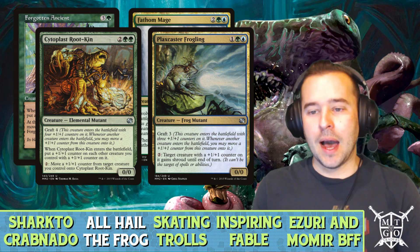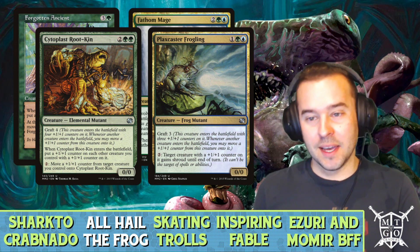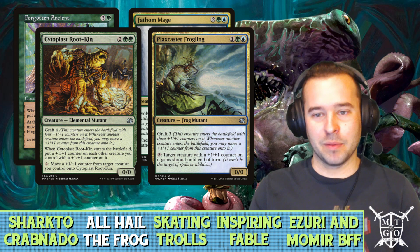Plaxcaster Frogling: another way to protect our creatures with a plus-one counter. We can give them shroud until end of turn with an activated ability. Plus it's a frog mutant — and if you go to pet it, he's going to blast you with the hyper beam.